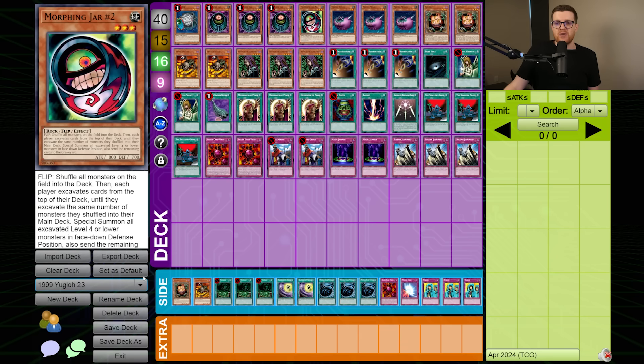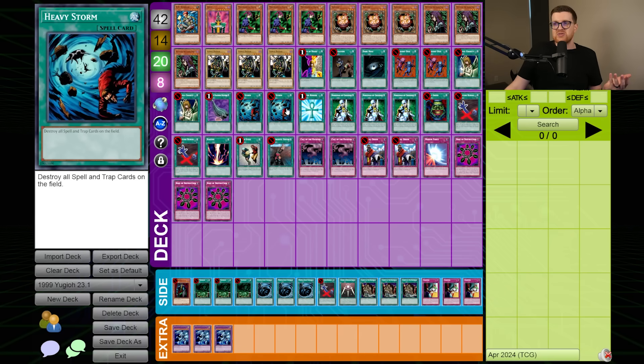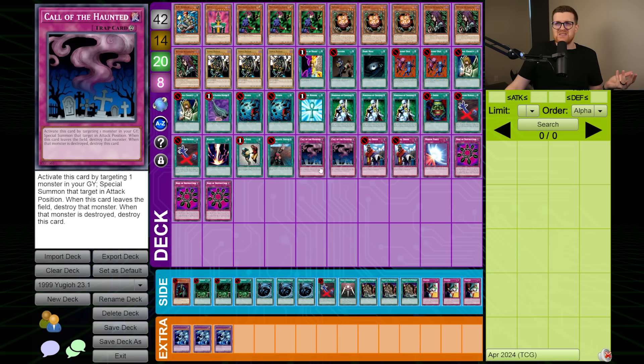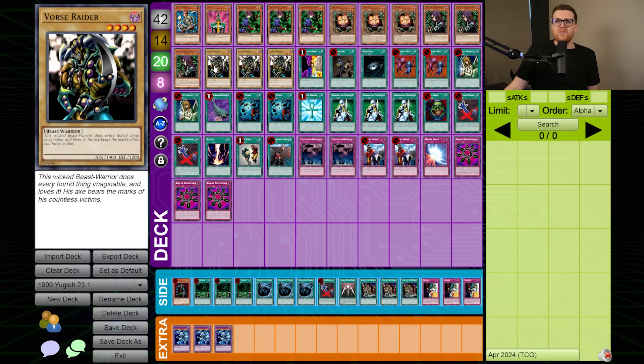As for Good Stuff, it's still in a very well-positioned place. Heavy Storm went to 2, Snatch Steal went to 1, Call of the Haunted might be semi-limited. Jinzo obviously went to 1. We get Vorse Raider, which is an upgraded Gemini Elf — it's only upgraded because it has 300 more defense — but that's actually relevant because it means Witch and Sangan can't run over Vorse Raider.